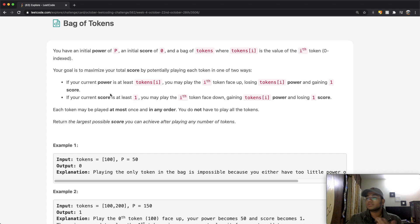Let's take a quick small example. Say tokens[i] has a value of 100 and our power has a value of 200. We can play it face up — we subtract the token value from our power, so 200 minus 100 leaves us with power of 100, but our score increases by one.